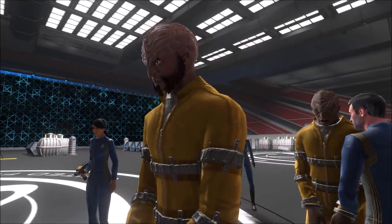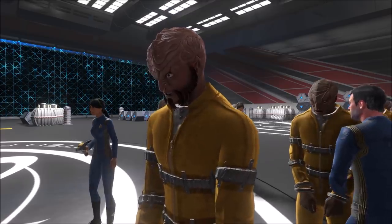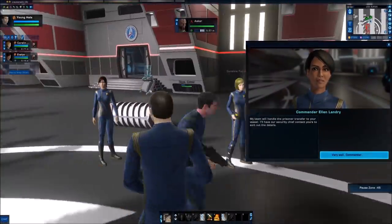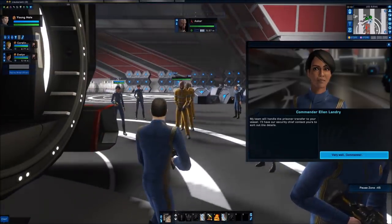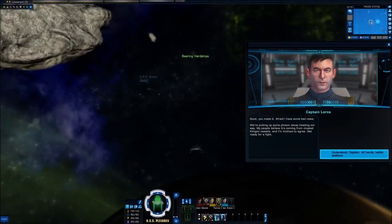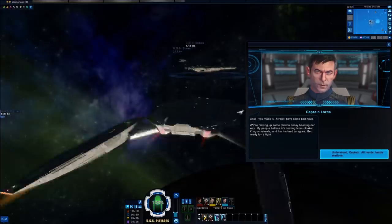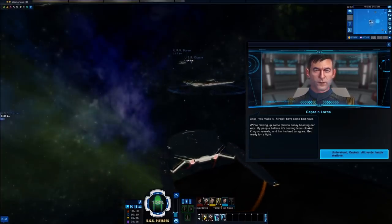One of these Klingons is Akkar, a Special Forces Captain of House Mul-Kai — he looks familiar, something about the eyes. Landry's team will handle the prison transfer details. But as we prepare to depart and return to the Pleiades, sensors are picking up photon decay — believed to be from cloaked Klingon vessels. Get ready for a fight.